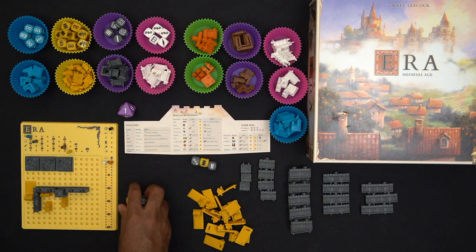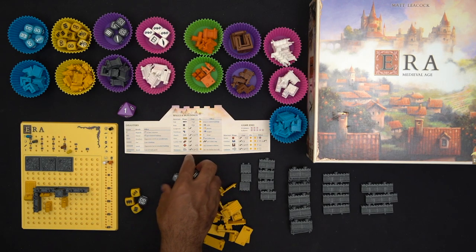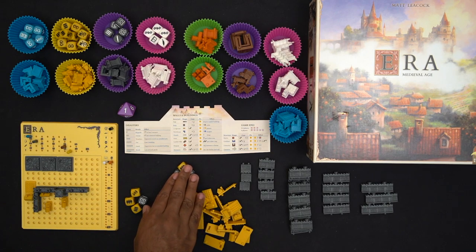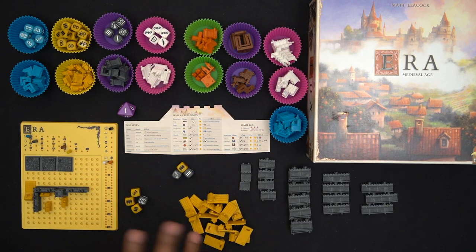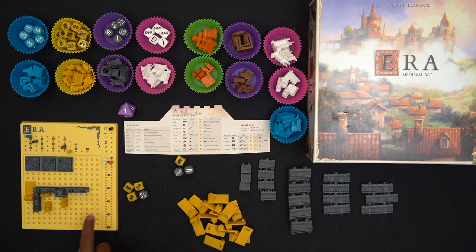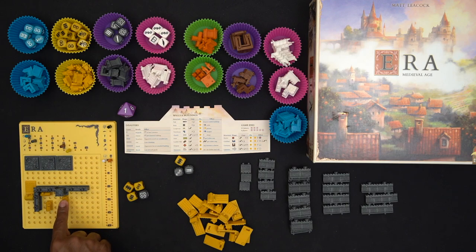Roll Through the Ages: Bronze Age was the first one, Iron Age was the second, and Era is the 2019 re-release of the whole system. Instead of rolling and writing down stuff on paper, we have nice physical components. I like the table presence of this game, but we'll talk about that more when we get to the review. I'm experimenting with doing the game before the review.